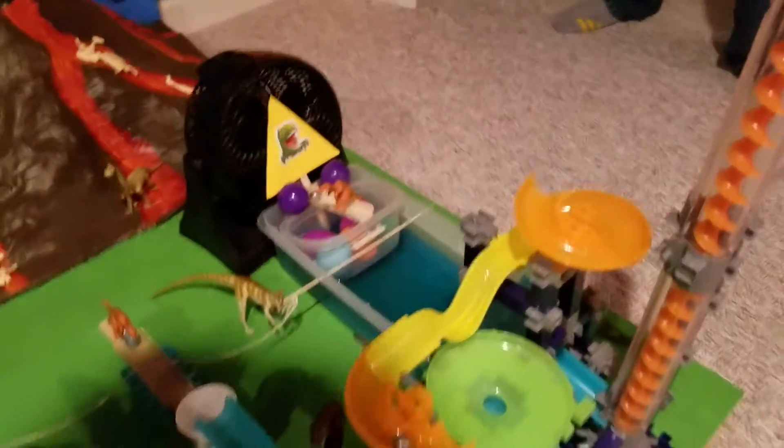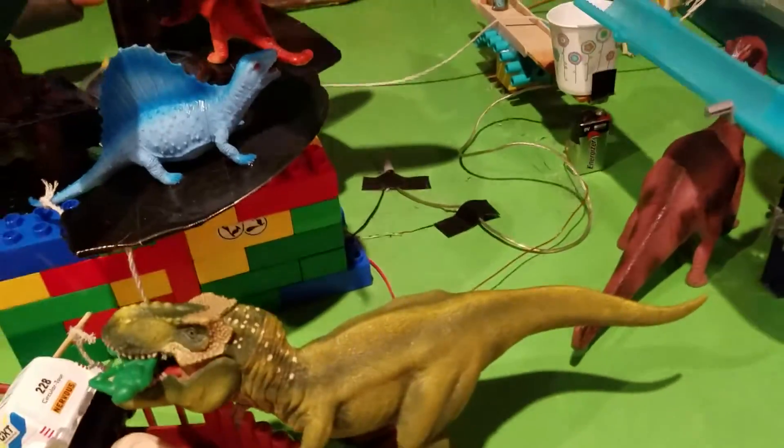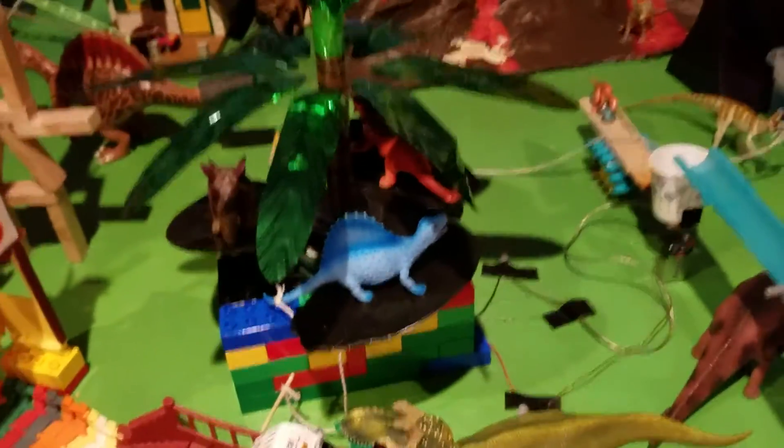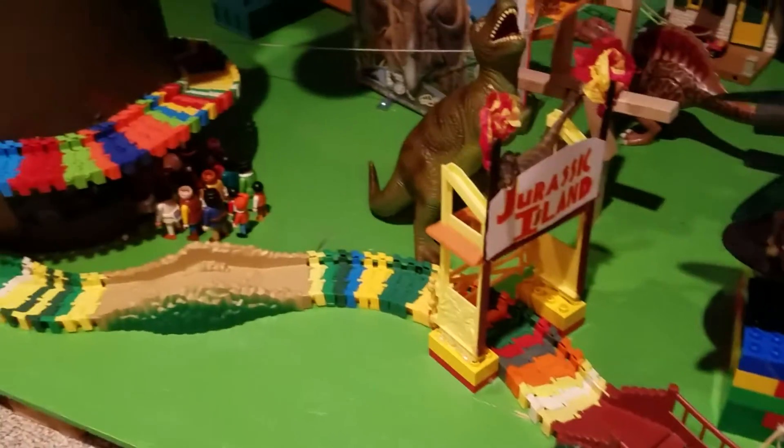The glass marble rolls down the marble run, hits another steel marble, and both marbles fall into a Dixie cup with wire at the bottom to complete a circuit. When the circuit is completed, a motor spins a dinosaur carousel, which pulls out a skewer, releasing a battery-operated car to enter the Jurassic Island Park.